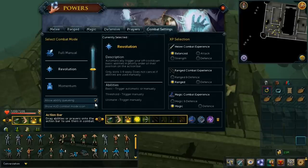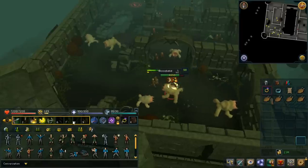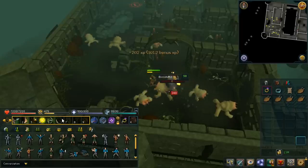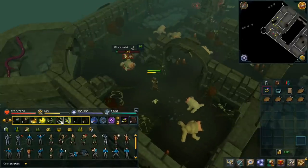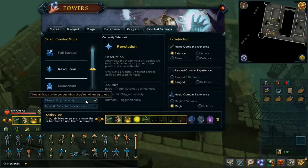Something else you should know about is the 'Allow Ability Queuing' option in the combat settings window. Basically, what this allows you to do is queue an ability — I've pressed number one now, and because I'm out of combat I'm not actually using that ability, but it is now queued. So I've queued Piercing Shot, and now as soon as I enter combat it should fire off that ability. I'm going to click on a threshold ability but I don't have the adrenaline for that yet, and you'll see the little circle going around to show you it's been queued. As soon as I'm able to fire off that threshold ability it will use it — and there you go, I'm using that ability now.